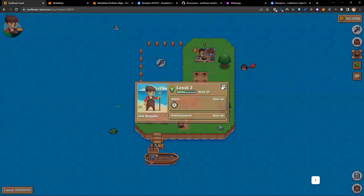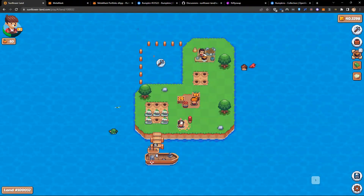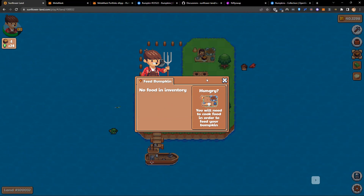Right now we have somewhere in the region of $5,000 to $7,500 worth of trading volume, with the floor price at somewhere around $3. That is about 1% of the total supply listed. Let's go back to Sunflower Land and look at our farm.